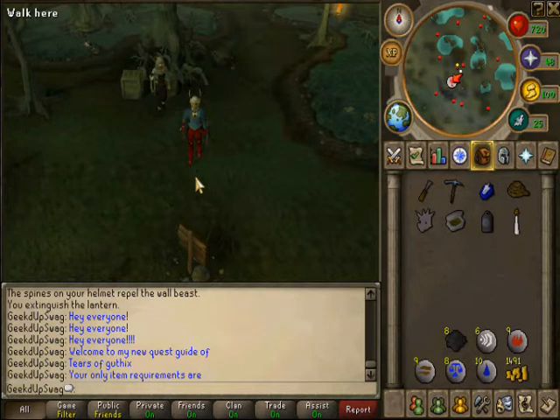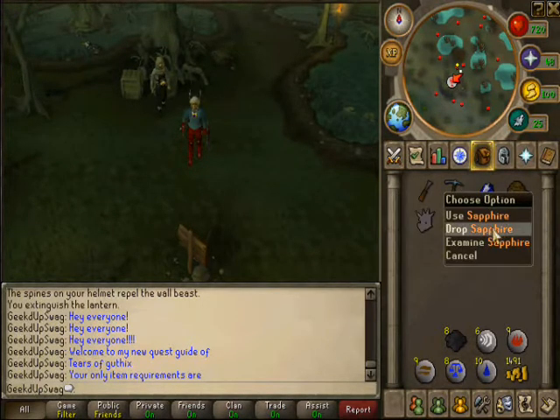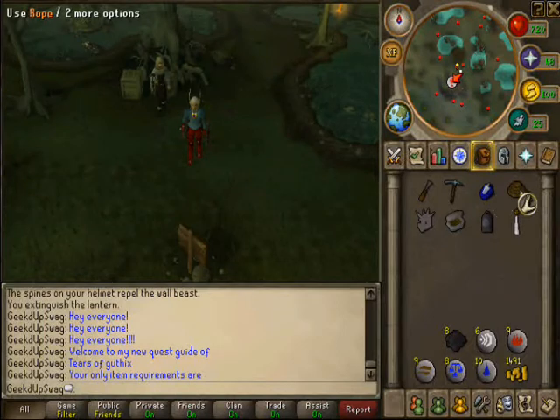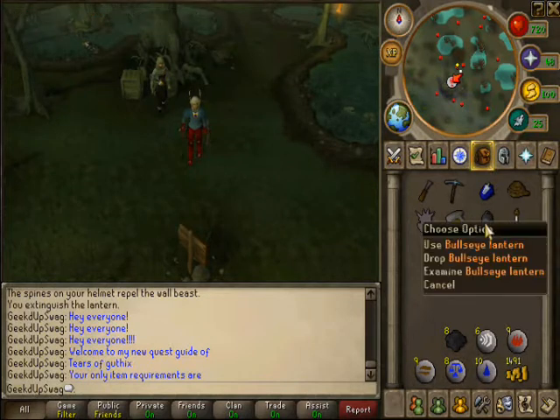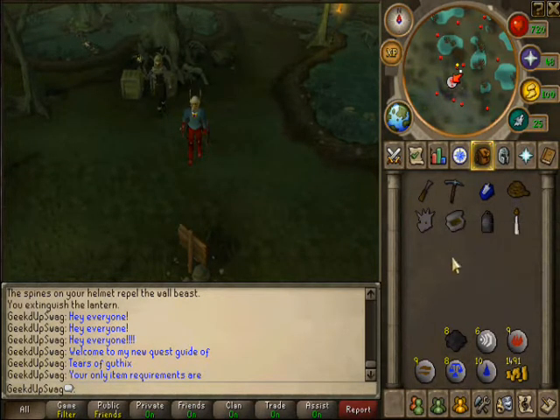The only requirements you're going to need: a chisel, a pickaxe, a sapphire — cut gem, that is — a rope, a spiny helmet, a tinderbox, a bullseye lantern, and you're probably going to need a lit candle.